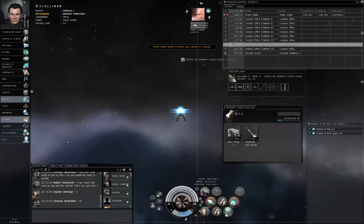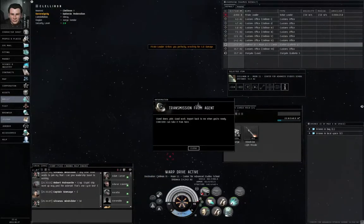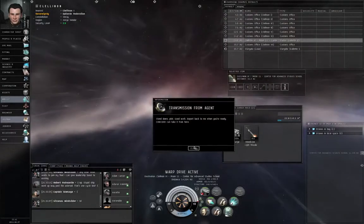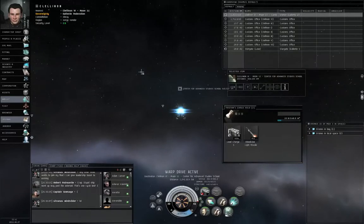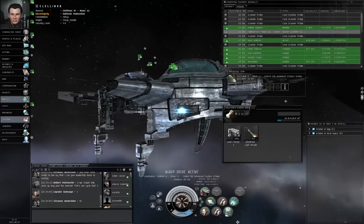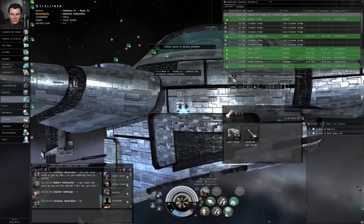We can shut down our mid-slot modules and let's hit dock. That pirate — I think I may have skipped sticking around to see Concord ships show up and blast them to smithereens. I don't think that pirate ship will still be there. Those were real asteroids back there, so if you want to go mine them, grab your Navitas frigate and warp back out to the mission. Don't turn in the mission yet. I'm just going to turn in the mission.